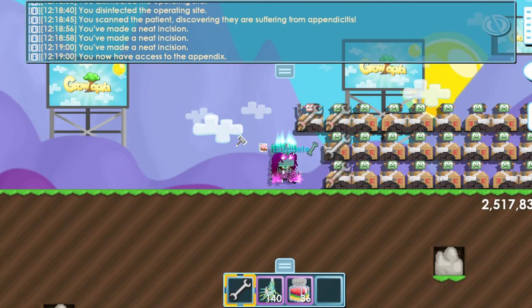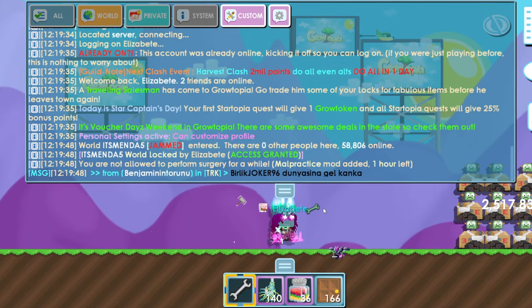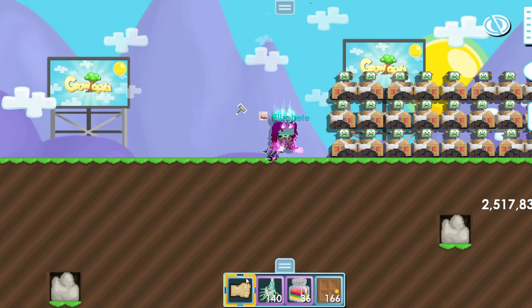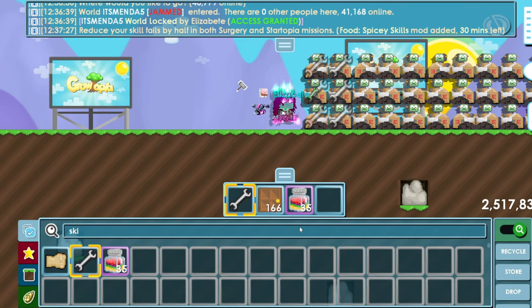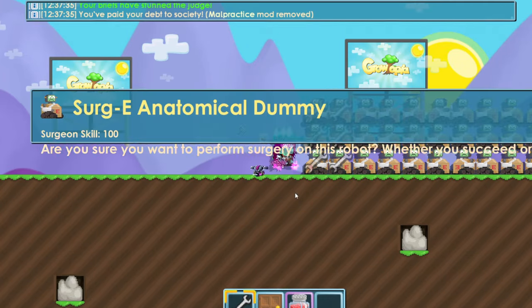The Growtopia server is a bit bad so let's wait. I just got disconnected — the Growtopia servers are really horrible right now. Back, the server is up. I use skill spice again — that cost me 27 world locks. If I get disconnected again I'm not continuing this video.